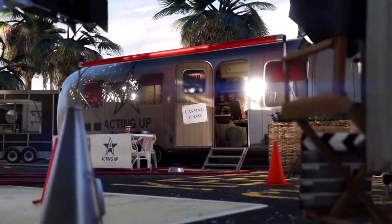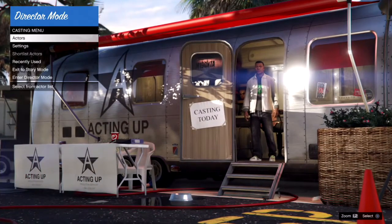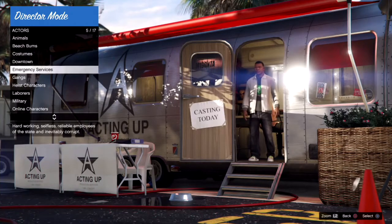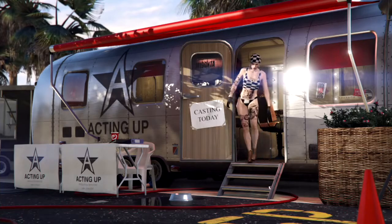Start up the Rockstar Editor and go into Director Mode. From here go ahead and select Actors, scroll down to your online characters, and select the one that you were last online with.